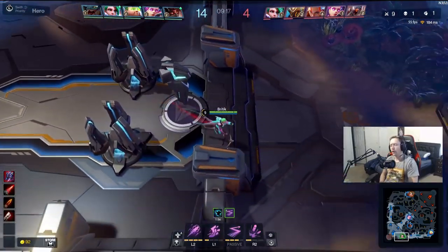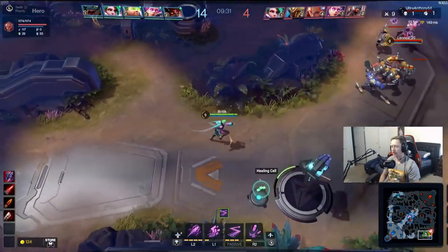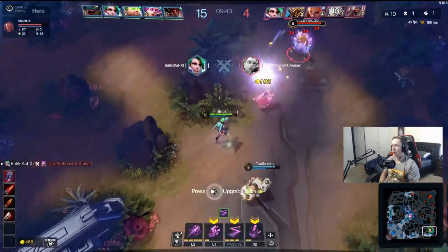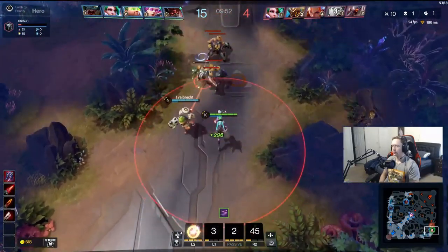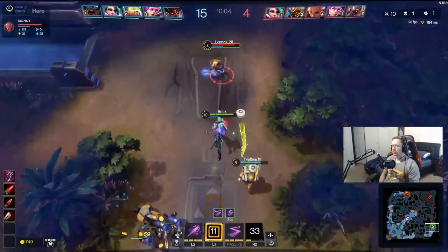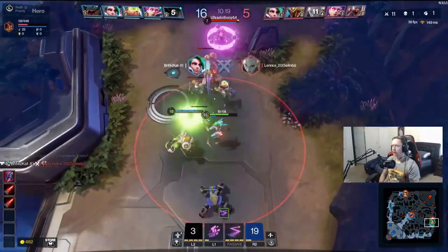You're going to notice me build Atomic Booster as my next item on Kat X, because every time I use an ability it gives me bonus damage on my next auto attack. Since Kat X is constantly using abilities in between fighting, this turns out to be a really big boost to DPS. Remember, above all else, carries need to maximize their DPS. Don't worry too much about building armor unless there's a ton of CC on the other team and you want Medusa's Shield so you don't get stunlocked — because as a carry, getting stunlocked is an instant death.